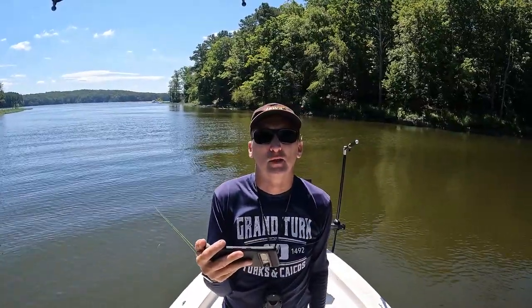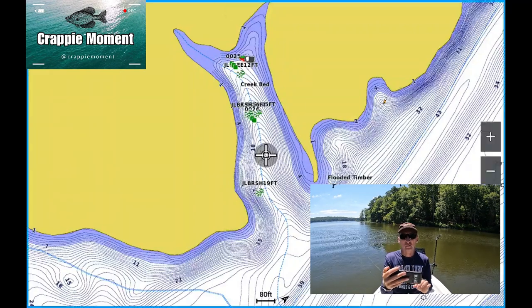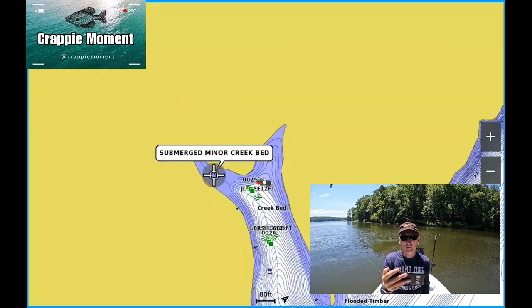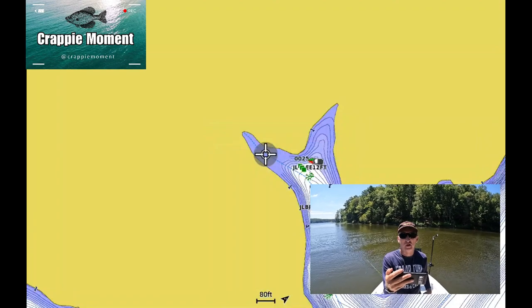We're going to use this relatively short creek arm as an example of where to look for crappie. It's summertime right now so we'll mainly focus on that. This creek kind of splits off into a Y back at the back of the creek, right where you see that icon, and then back over here on this side of the Y it splits back off - that's the shallower area of the creek.